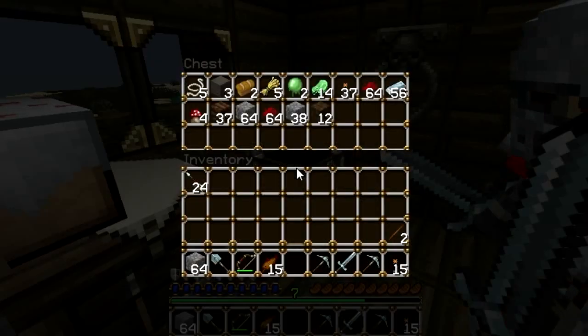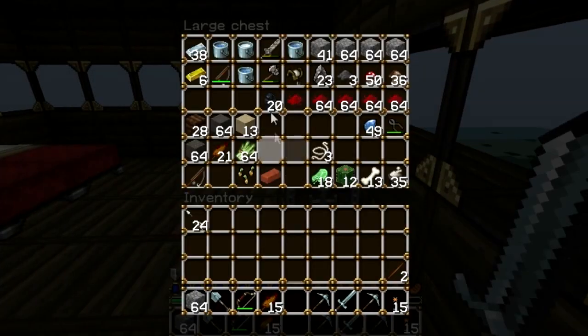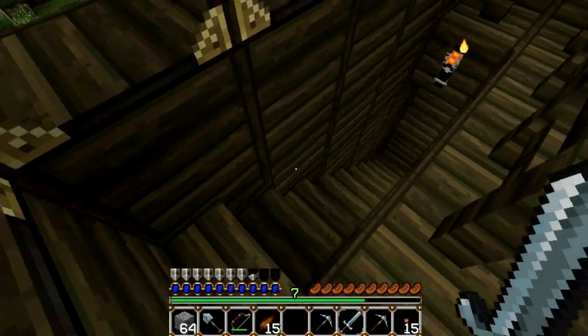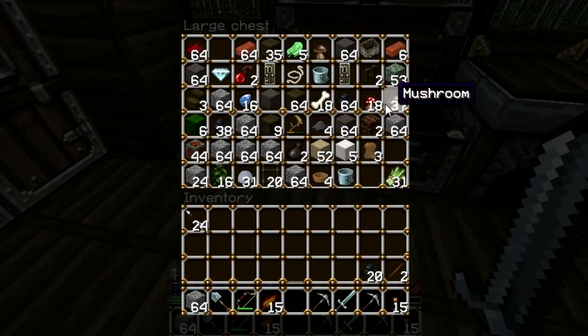We restocked our stuff. We're gonna cook some materials. Got coal? We passed so much iron down there and didn't even get a few. How many did you get? Too busy finding damage. I put them in here. Oh, I have 44. Alright, put it in with this.